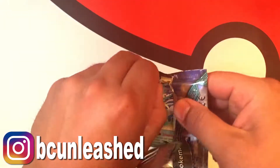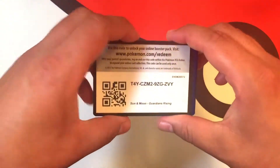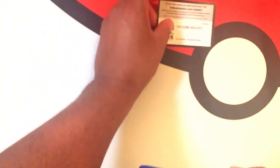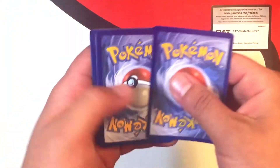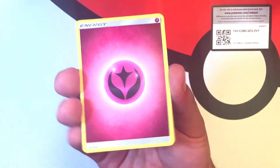Here we go. We need like an Ultra Rare or Hyper Rare or something amazing because I want to get an awesome pull for you guys. So there is the code — let me know what you guys get in the comments down below. That is really blown out. We will throw that over there and continue. We are going to go forward to the front and flip it over and start.